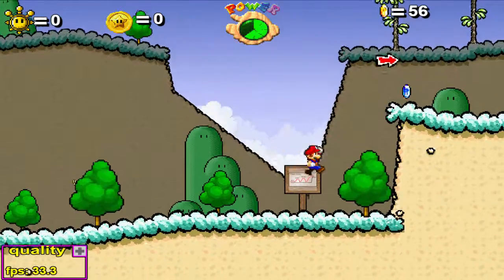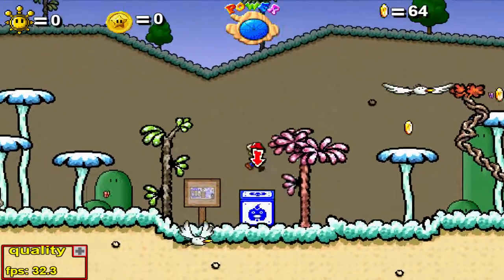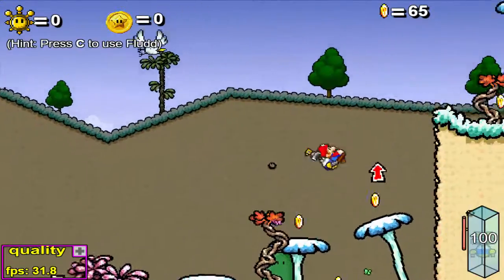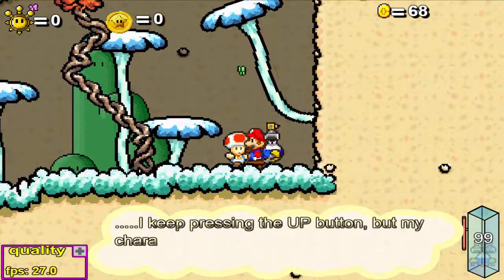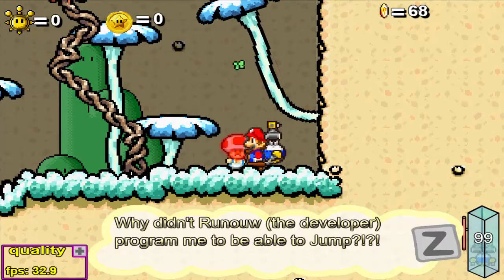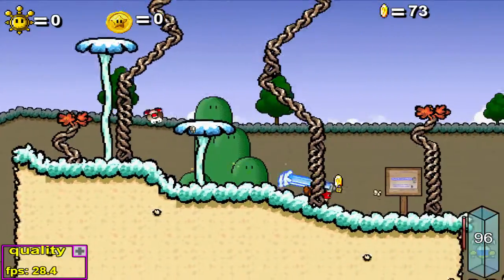Mato a los Goombas. Cada capítulo de esta serie va a durar por lo menos una media hora. Posiblemente estoy viendo algo bastante mal. Sigo presionando hacia arriba pero mi personaje no puede saltar — ¿por qué el desarrollador no programó que yo fuera capaz de saltar? El desarrollador de este juego es Ronau, y yo lo estoy jugando en Newgrounds.